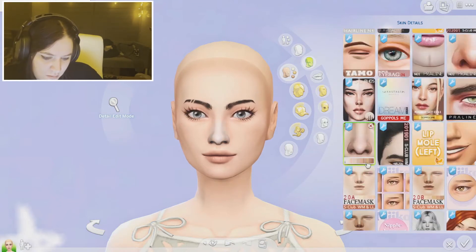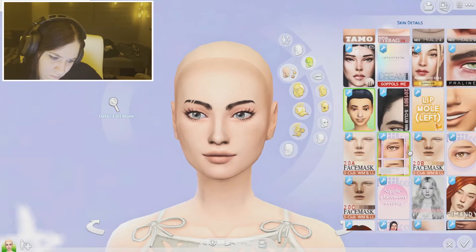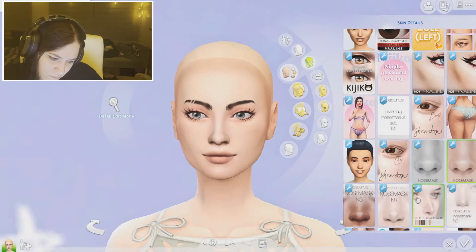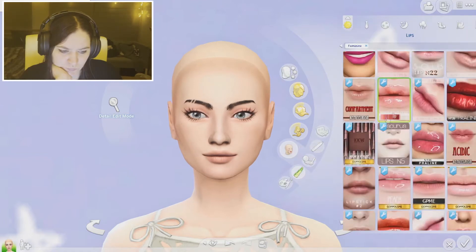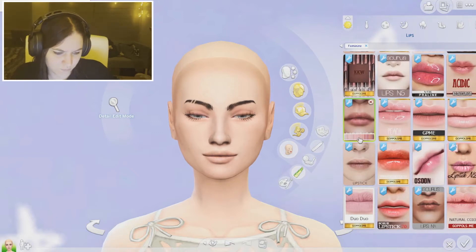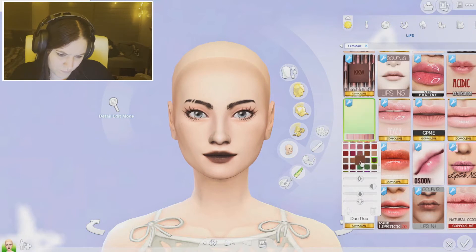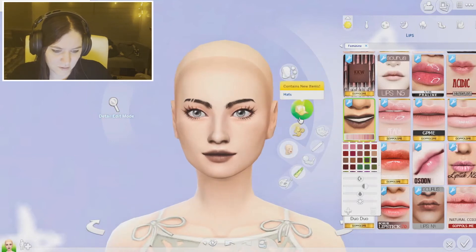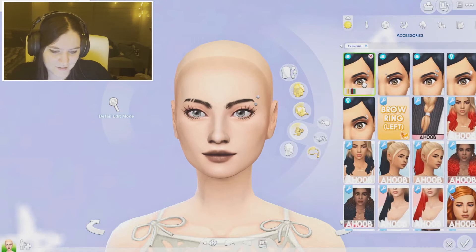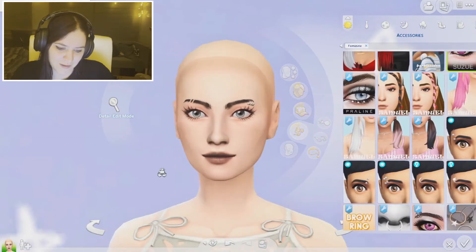Now for the nose mask — this is my go-to one. And this one's for eyes. I'm thinking dark makeup... yeah, I can't quite get that right. I really like that piercing though.